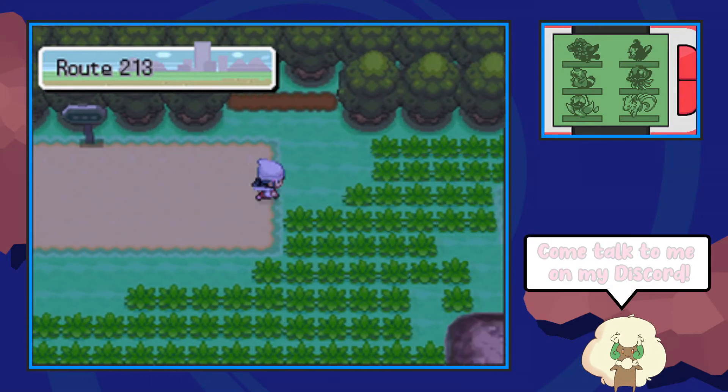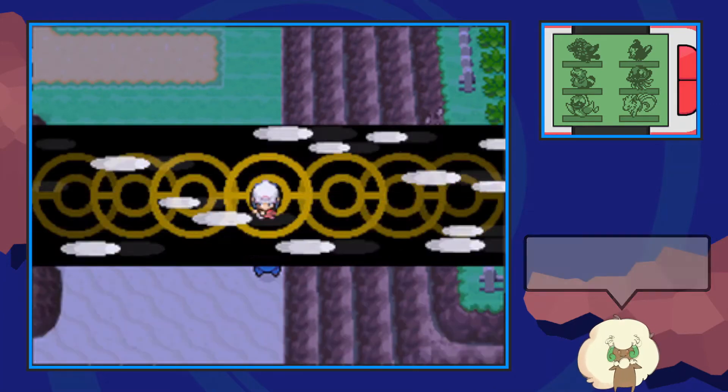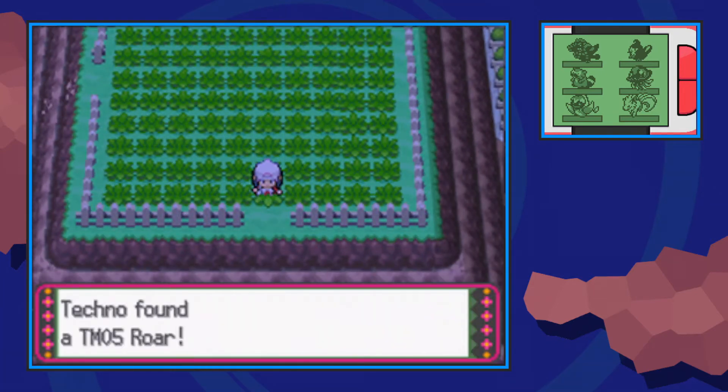Once you're in Route 213, you just make your way through the grass, and on this side of the mountain over here you'll find this big fat guy. Next to the big fat guy is a rock climbable section of the hillside, and this will take you up to this kind of anticlimactic location for TM05 Roar.